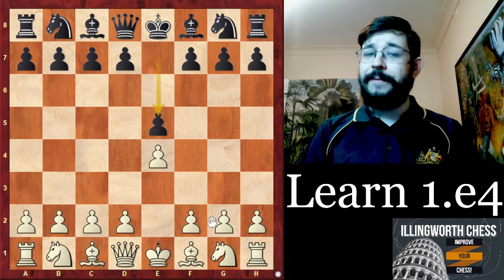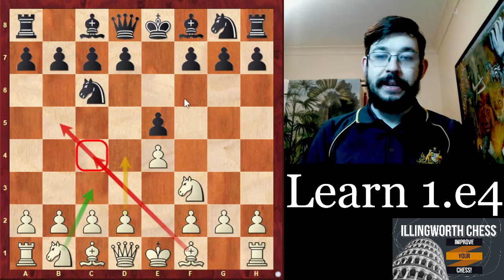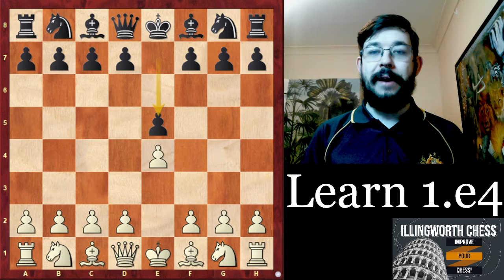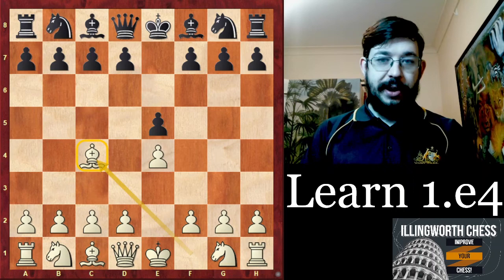After e5, the main line is to play Nf3, and then after Nc6, white typically chooses between the Ruy Lopez, the Italian game with Bc4, the Scotch with d4, or Nc3 in fourth place. However, when I was starting to learn e4 e5 as white, I found these main lines a little overwhelming as a d4 player for most of my junior years. So I'm going to share the shortcut that one of my trainers, GM Ian Rogers, suggested to me.